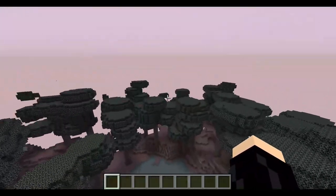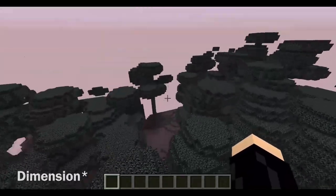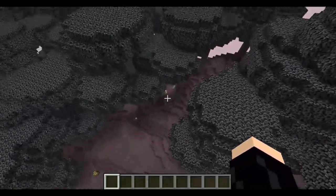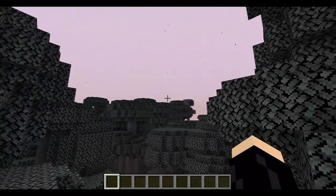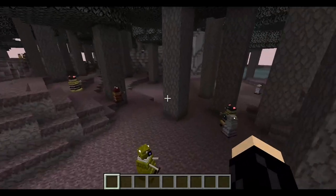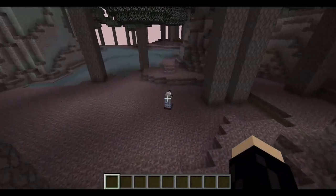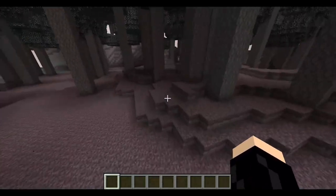We are here on Skaro, and if we go into F3 you can see the biome listed as 'Dalek Mod Skaro.' This is how to access Skaro. It's got some cool particles in the air — I think they had stuff like this in 1.12 as well. You can see all Dalek variants can spawn here by the looks of things.